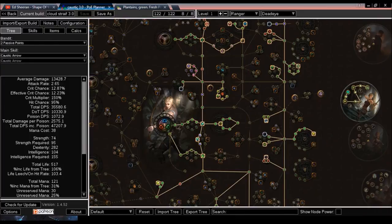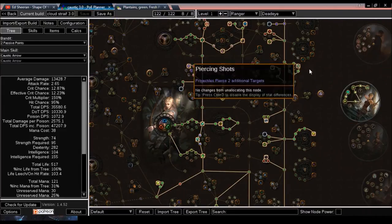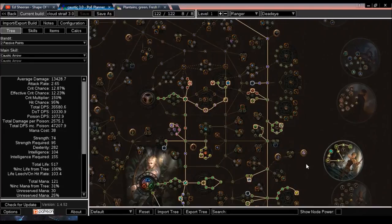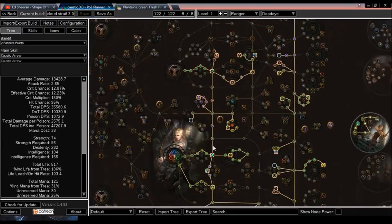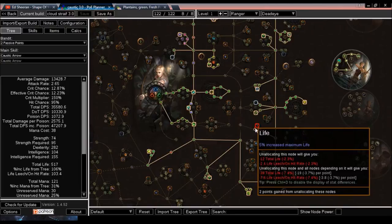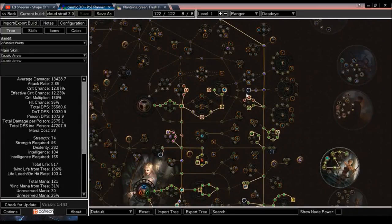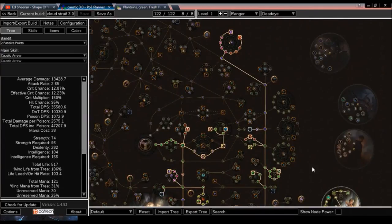I'm excited to see how it works. Pierce did get changed a little bit, so depending on that these nodes might get changed — in which case I'd probably switch back to the damage nodes here, or grab some physical damage or damage over time nodes instead. I'm not taking Vaal Pact or anything like that because I don't feel it's fully necessary — this class is focused on not getting hit. I am grabbing increased flask regeneration, so I should be fine in terms of sustain.